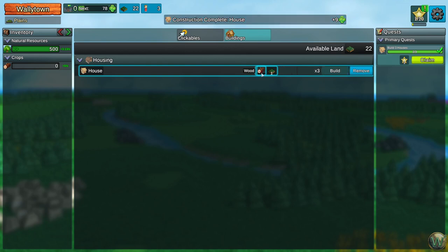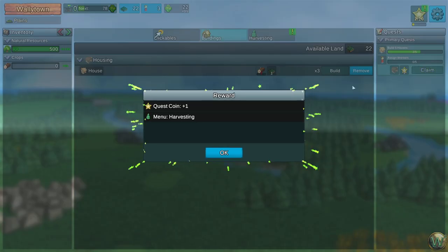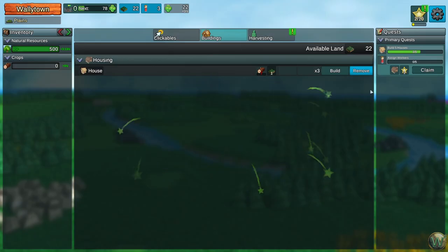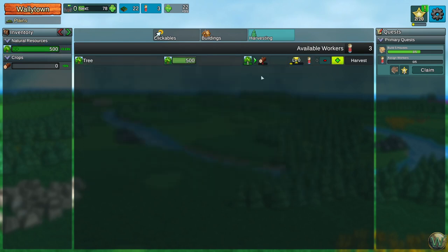That's an interesting thing about a lot of idle games — the more you build of something, the more it costs to build. So now we have three houses and a quest coin. That gives us the new harvesting menu. Now we need to expand to five houses, but we can also assign workers to harvest.